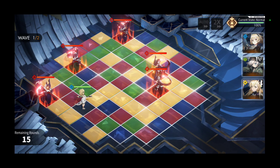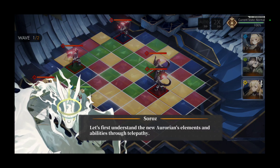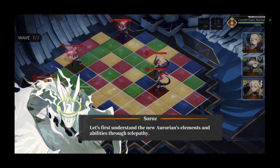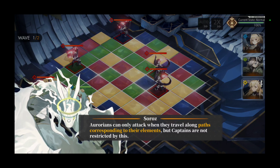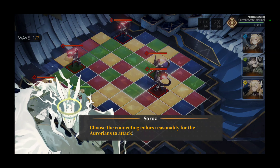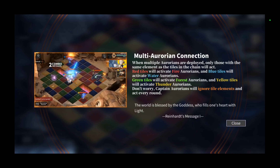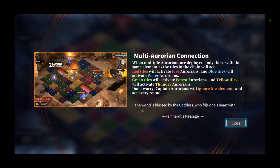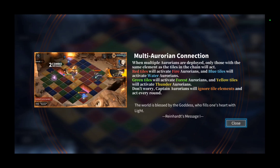All right, looks like we got three folks now. We'll start the group effort next. Let's first understand the Aurorian elements and abilities through telepathy. Aurorians can attack when they travel along paths corresponding to their elements, but captains are not restricted to this. I skipped that one for no reason — we're gonna learn it as we go. Multiple Aurorians are deployed, and only those with the same elements as the tiles in the chain will act.